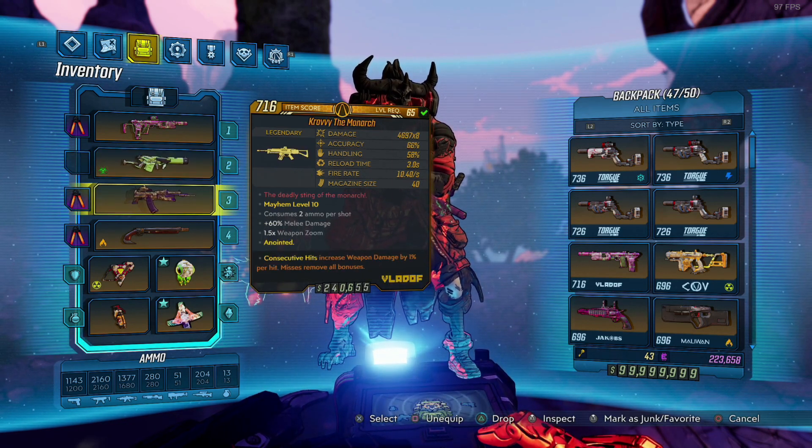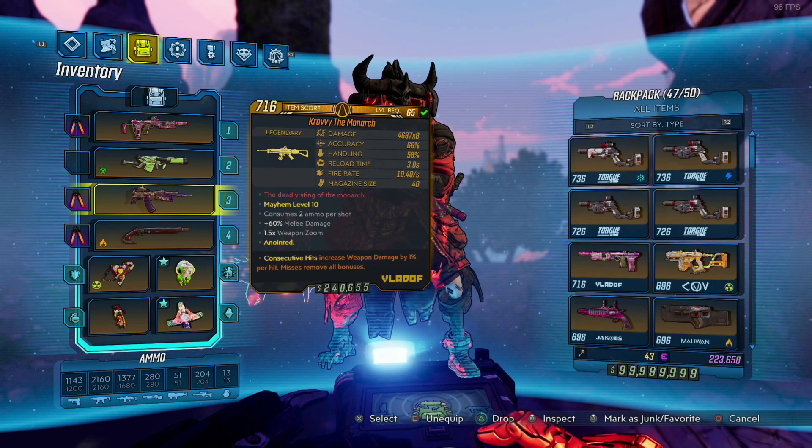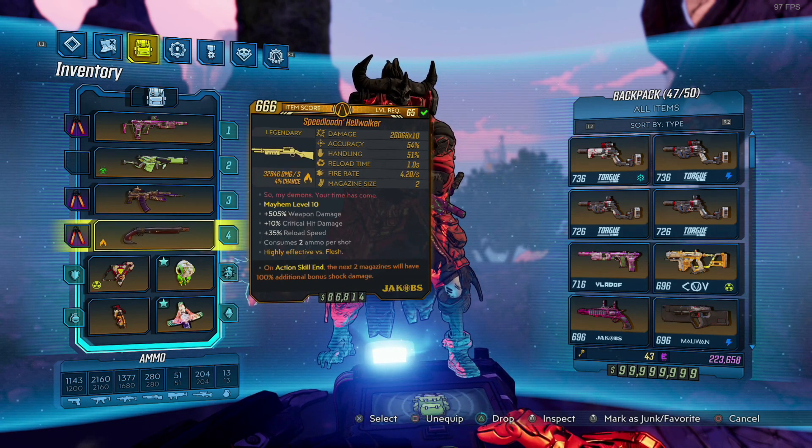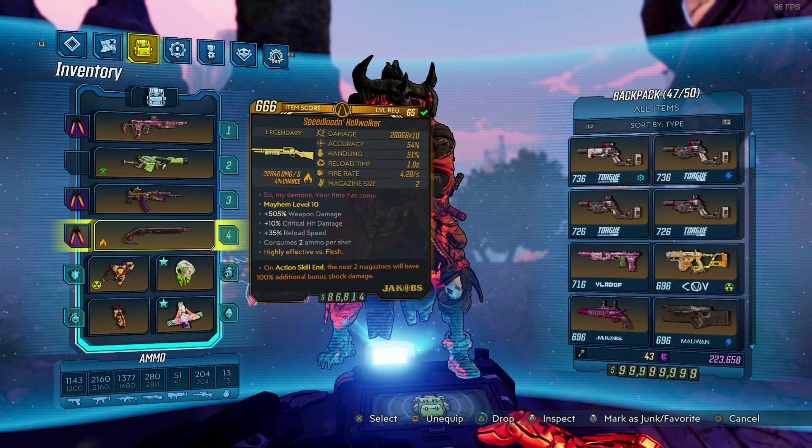Then the daddy of the damage — I've gone for a Consecutive Hits Monarch in kinetic. I really like kinetic because it has no strengths but also no weaknesses, so whatever this raid boss's bar comes up as, we'll be able to do considerable damage to it. I may have a couple of other Monarchs with different elements, but for now I'm going with kinetic. I also have a Hell Walker for a bit of a mixture — the plan is to chew through main chunks of the boss with the Monarch and then switch to the Hell Walker for random enemies, so I'm not using the same ammo type for everything and increasing my chances of running out mid-fight.